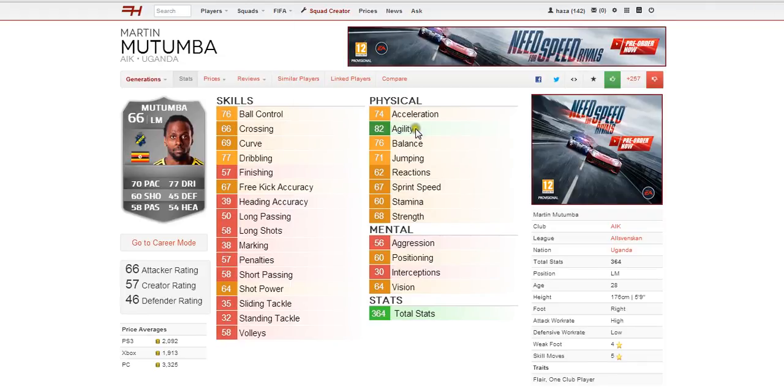Moving on to the physical attributes. The only green stat is 82 agility. Apart from that, all pretty solid — all in the orange zone, but nothing below 60, which is great. The lowest are speed and stamina at 60. The highest apart from agility is 76 balance, and strength isn't bad either at 68.